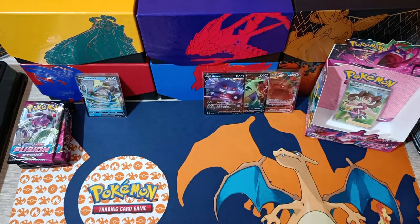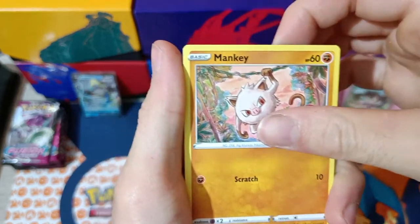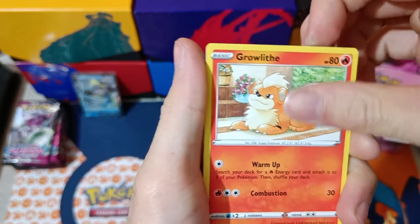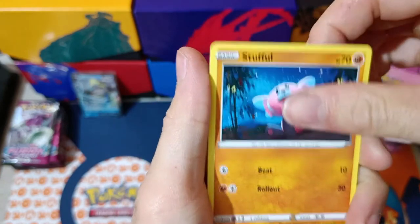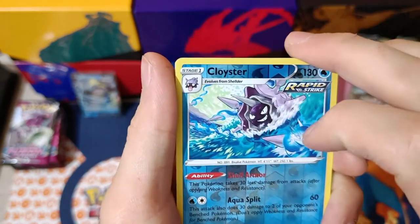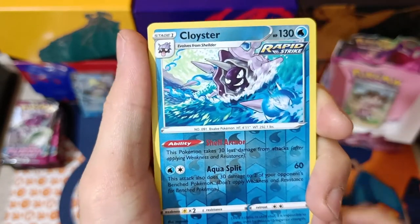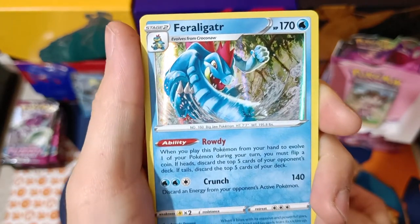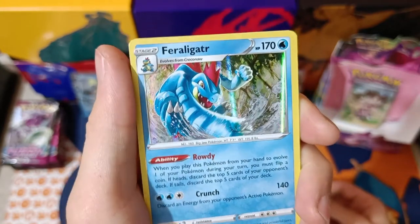Next pack: Mankey, Clauncher, Growlithe, Stufful, Sigilyph. Reverse Cloyster. And Feraligatr Holographic — amazing! Feraligatr doesn't have the O, for those of you who don't know. Apparently in the game they couldn't put all the letters because there was a character limit, so they skipped the O.